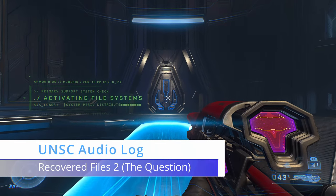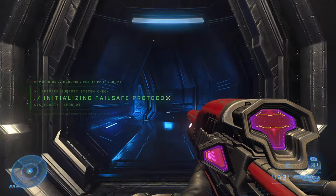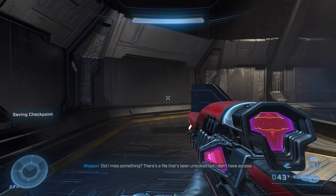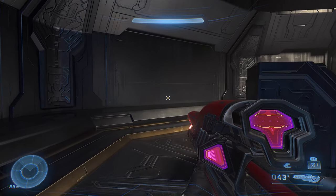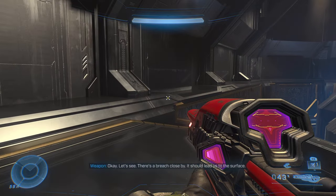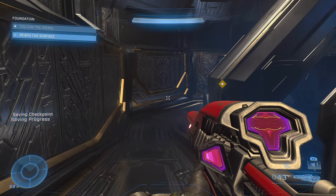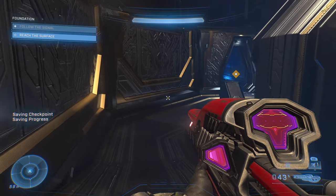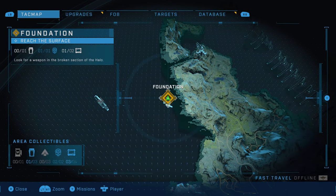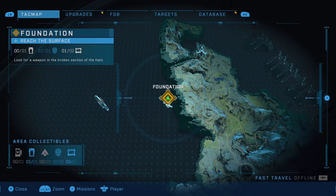Moving on into the mission — this is right after you use the power seed to create the light bridge. There'll be a notable cutscene here, so you can't miss it. When you're crossing that first light bridge, Weapon will mention that there's a file that's been unlocked but she can't access it. At the point when you're told you need to go to the surface, the game will automatically unlock the next recovered files UNSC audio log. You can see I'm one of two for audio logs on Foundation — this one is unlocked automatically for you.